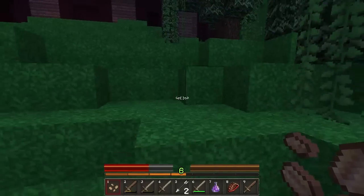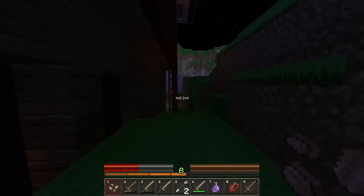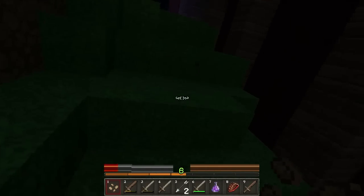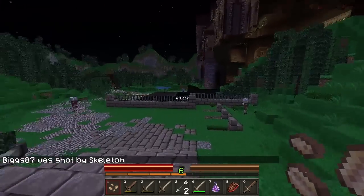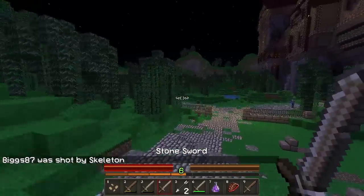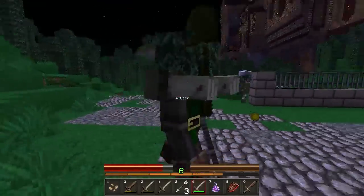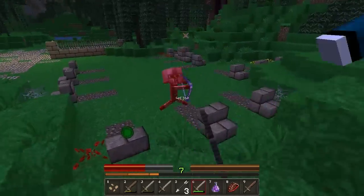There are three skeletons out here, I need to go around — I'm going to die again just trying to get my stuff back. They've got enchanted bows, it's not fair! My stuff disappeared — oh no, I got it, I picked it up. You don't lose your stuff when you die, cool! I led three of them away if that helps at all.